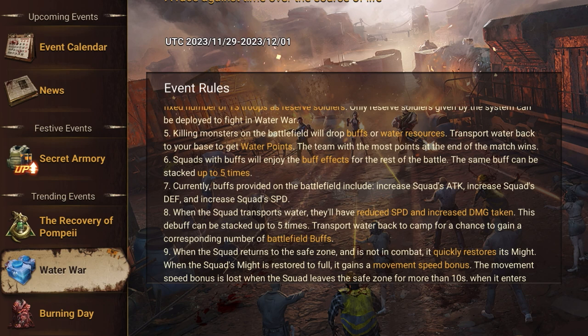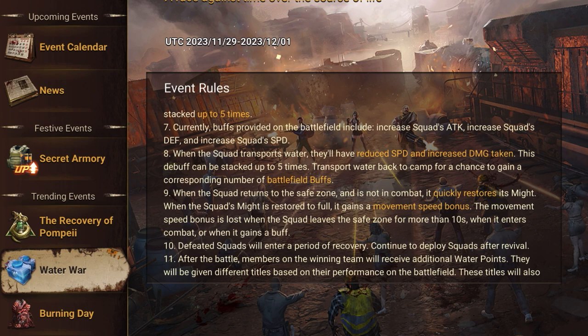All buffs can be stacked up to five times; after that, collecting the same buff won't count. The same goes for debuffs — stackable up to five times. I'd recommend not carrying more than three to four waters at a time, because carrying more water makes you an easy target for enemies to hit and steal. While you carry water, you get a speed and defense debuff, so don't create that disadvantage for your team.